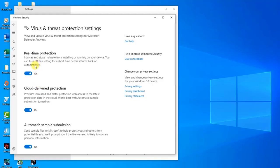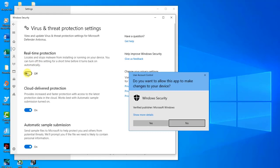A prompt message appears asking if you allow this app to make changes to your device — click Yes. After temporarily turning off antivirus, check if the crashing issue still occurs.